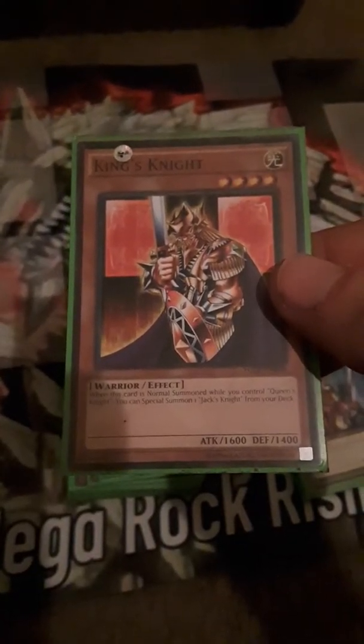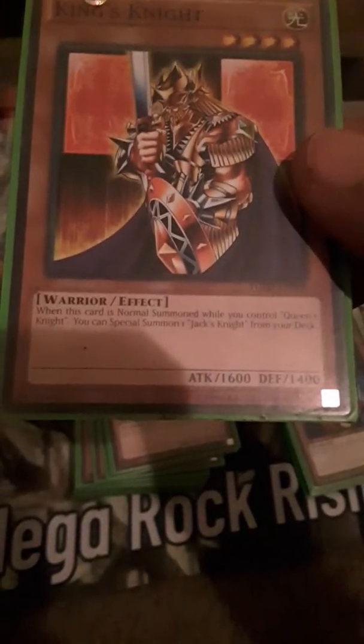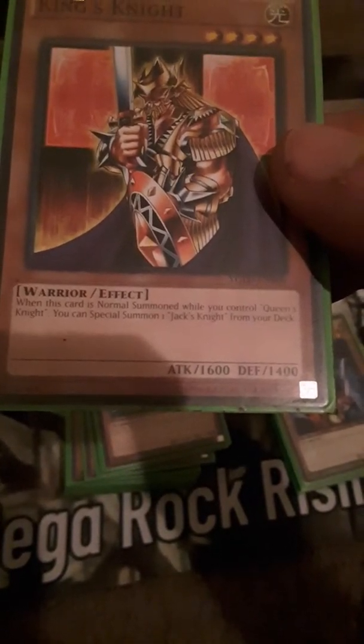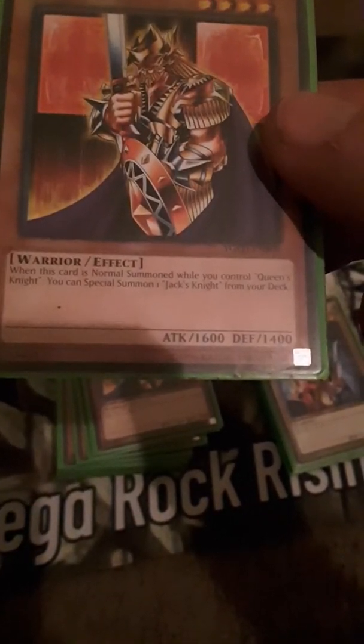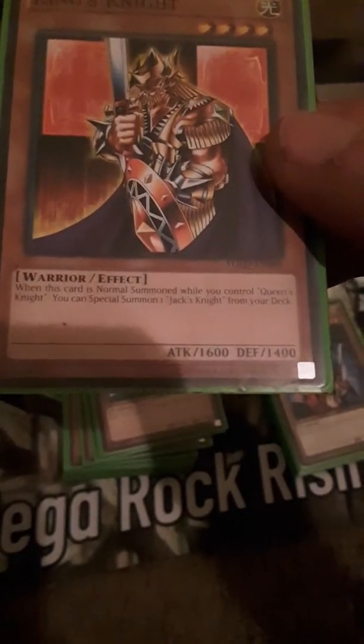King's Knight — I got two of him. He's different; he's a warrior effect monster with 1600 attack and 1400 defense. When this card is normal summoned while you control Queen's Knight, you can special summon one Jack's Knight from your deck. I got two of them.